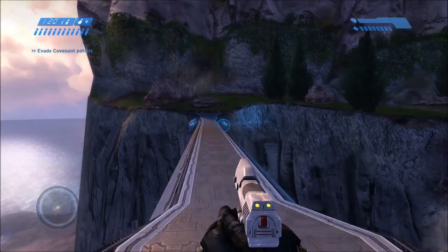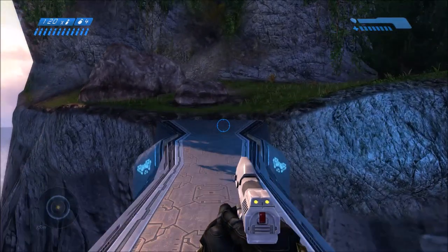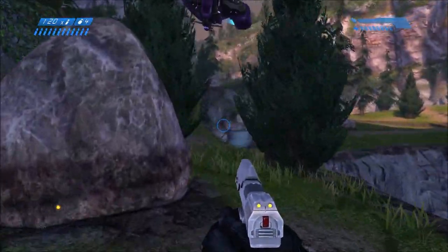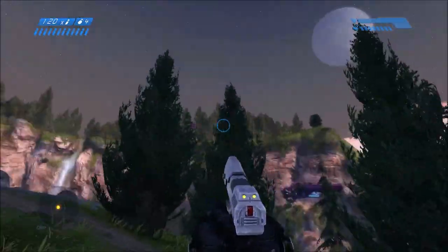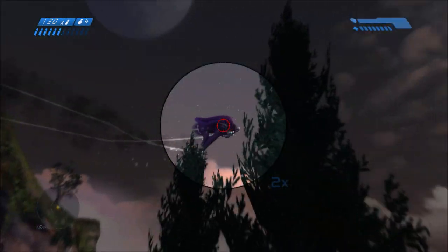At the very beginning of the Halo level, which is Mission 2, you're going to want to just cross over this bridge. When you start heading up this hill to the right, you will have two Banshees spawn up above you. Go ahead and kill both of these first two Banshees, and that will be two of the three that you need for the achievement. You'll get the third one a little bit later on.